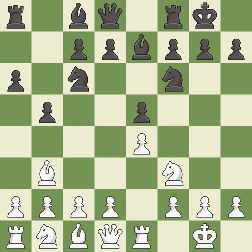Castling gets the king out of the center and activates the rook. c3 prepares the d4-pawn push, opens up the c2-square for the bishop, and allows the queen to develop on the queenside. d5 takes space in the center, attacks the e4-pawn, and allows the light-squared bishop to develop.